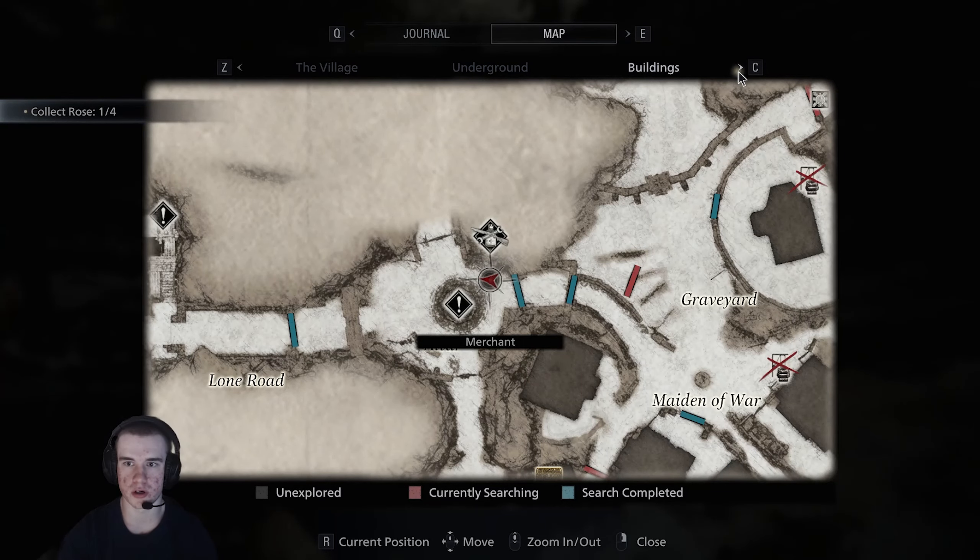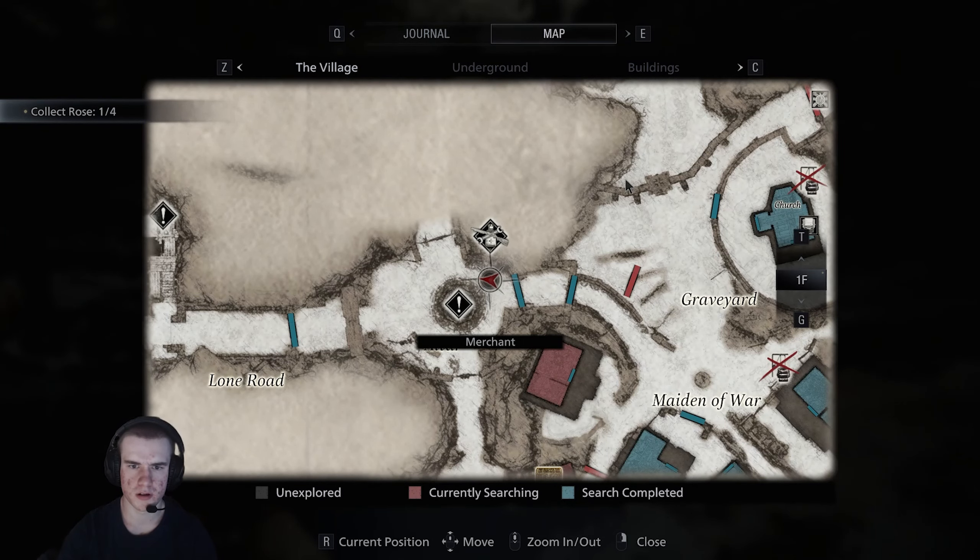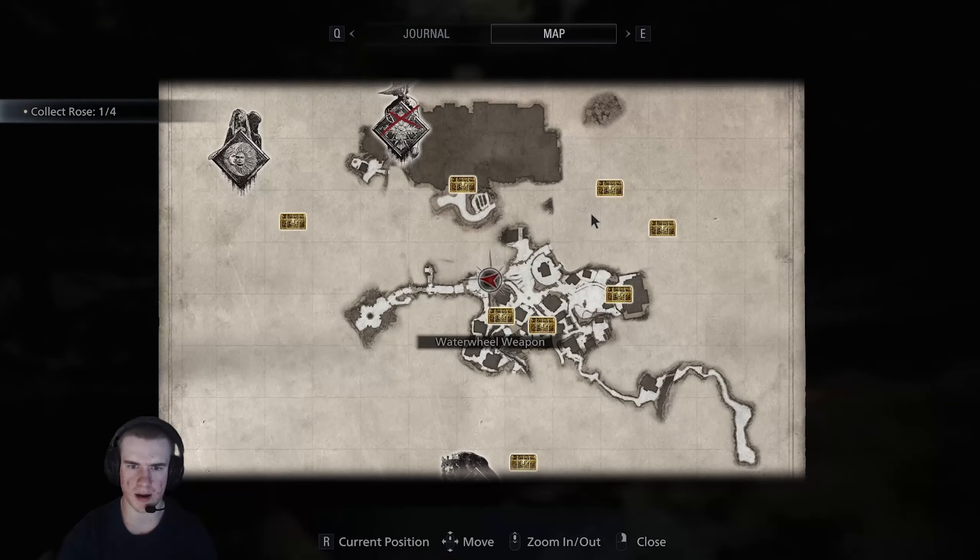We need to figure out what this guy is talking about. He's got a map of some sort — the Lord's map. So there's something here. A water wheel weapon?